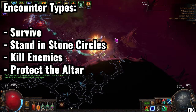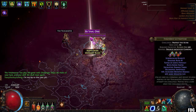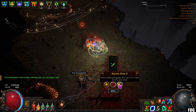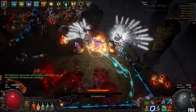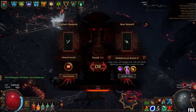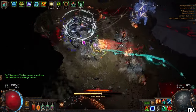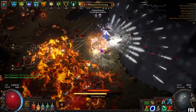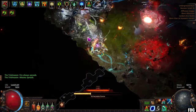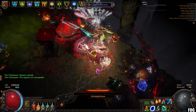In terms of ultimatum, there are four different types and you can see which type it is before you start the encounter. There are: survive, stand in stone circles, protect the altar, and kill enemies. Stand in stone circles is by far the worst encounter. It essentially requires you to stand in stone circles that appear as a red circle on your minimap, and you have to stand in them for a period of time to capture them. The longer the rounds go on, the more stone circles you have to stand in. Survive, as expected, is a time-based survival mechanic — all you have to do is outlive the timer running along the bottom.